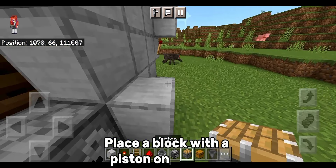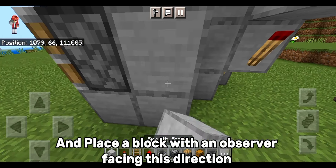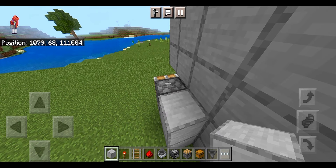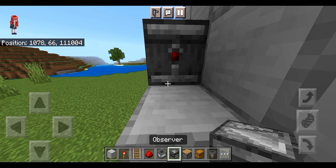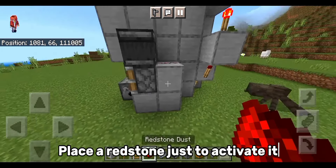Place a block with a piston on top here. Place a block with an observer facing this direction. Place redstone just to activate it.